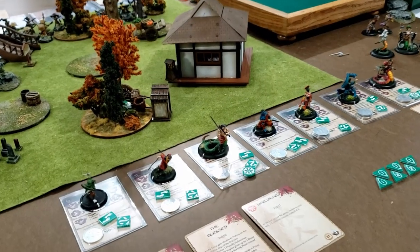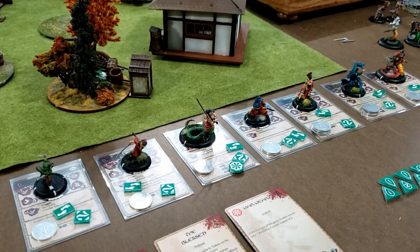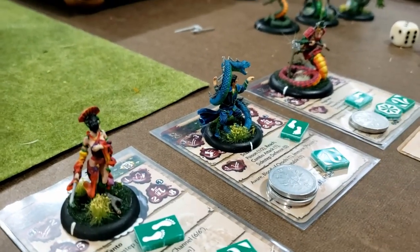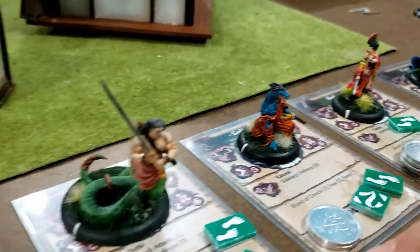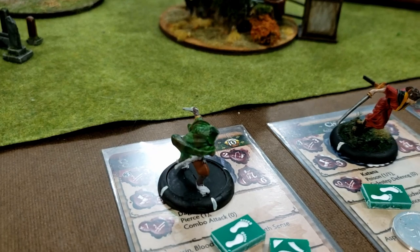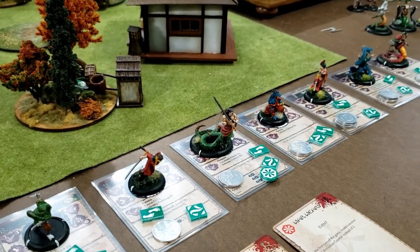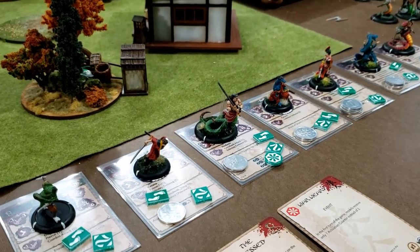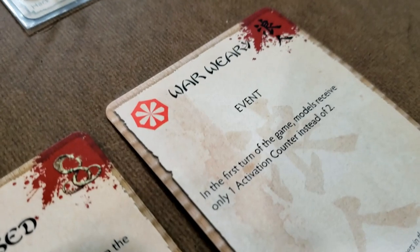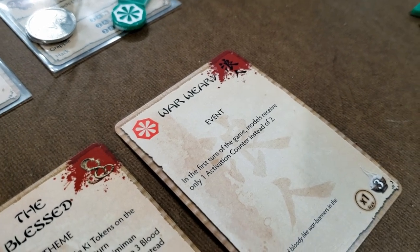Alright, so here's my list — I'm running the Blessed theme, so the few Shisai models that I do have get bonus ki. I've got Kenzo Ito with Itsunagi's Gambit, so if he goes all aggressive he gets brutal plus one. This is Kyo, this is Sakura, this is Saburo, this is Taisei, this is Chiyo, and this half-painted guy is Isas. My idea here is that my dad has so many models that I've got to be killing them pretty quick, but I don't actually need a 25-point model to kill a bakamono once every single turn. I also took War Weary to try and mess with the summoning — first turn everybody only has a single activation so he can't concentrate, which gives me a little bit of time to do what I gotta do.